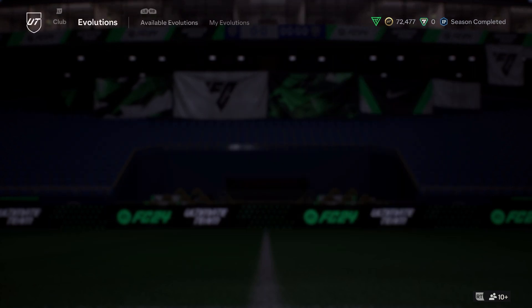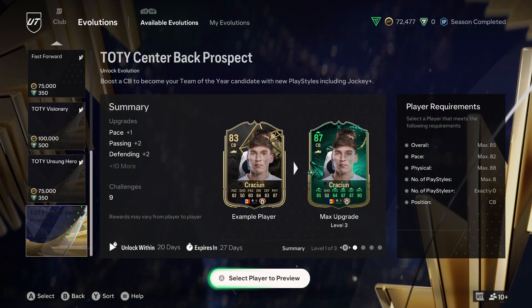EVOs - we have the Team of the Year centre back prospect. So they use Recruiting as an example. Basically it's plus 3 pace, plus 4 passing, 3 dribbling, 4 defending and 3 physical. The max requirements are 85 for your overall, 82 pace, 88 physical, 8 number of playstyles, 8 number of playstyles plus, exactly 0 position, exactly centre back.